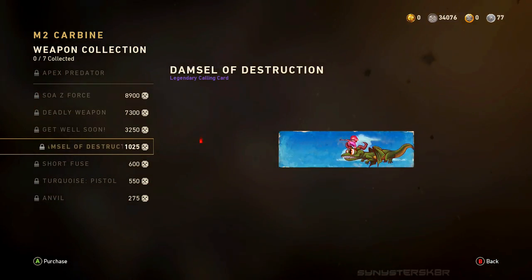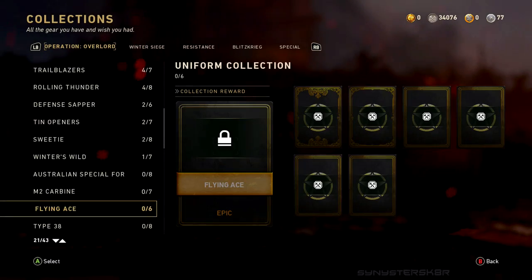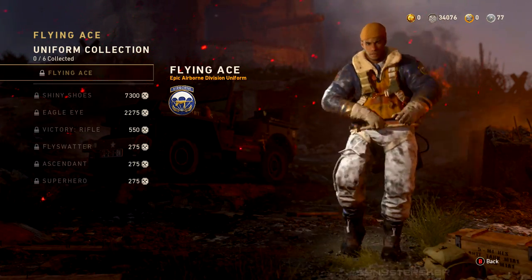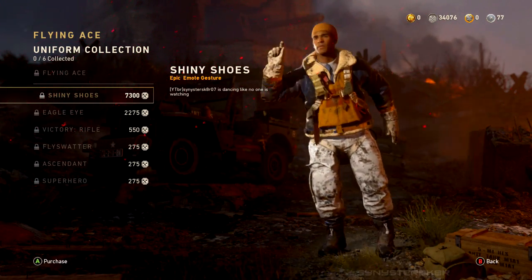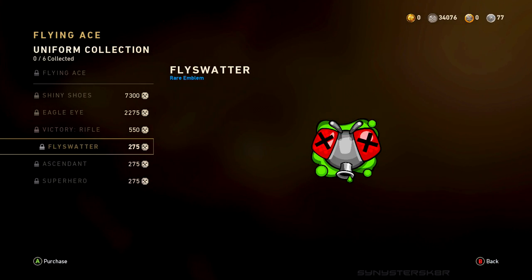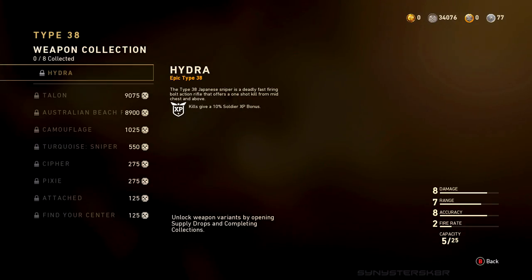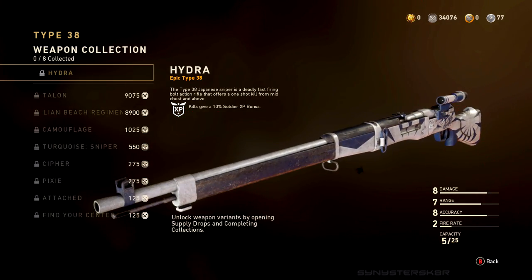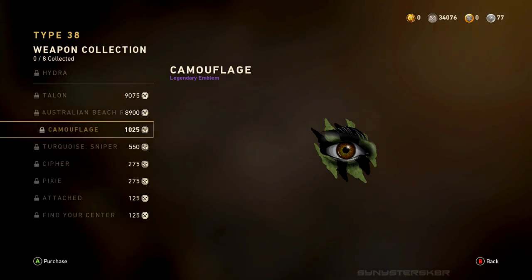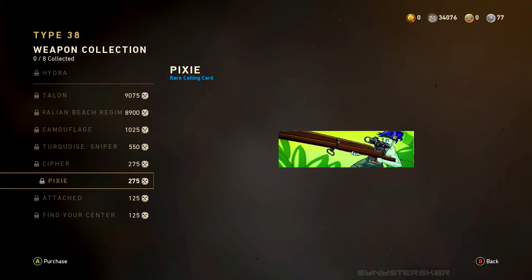There's also a community challenge beginning this Friday — 4/20 — where we have to complete 75 million orders and contracts to earn rewards like emblems, calling cards, weapon charms, helmets, and a weapon variant of the Grease Gun. Notably, there are new zombies orders and contracts counting toward this challenge, which is big for the zombies community and gives everyone more ways to earn rare supply drops and weapons.